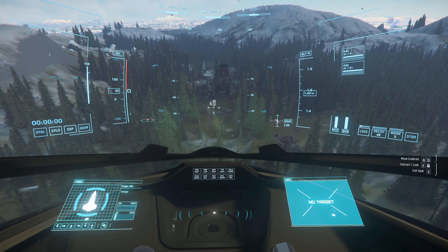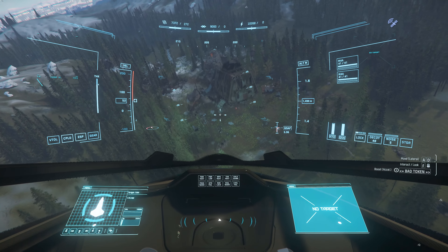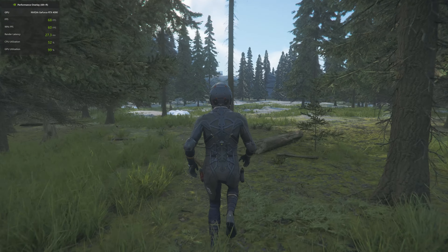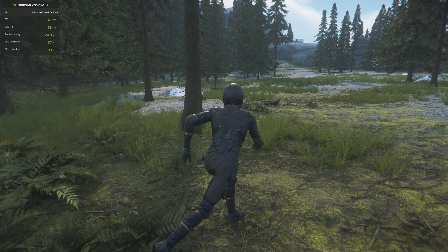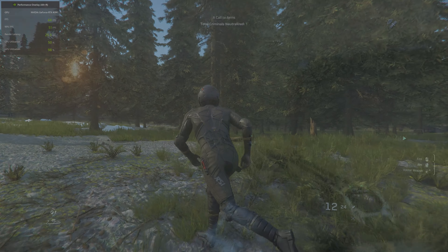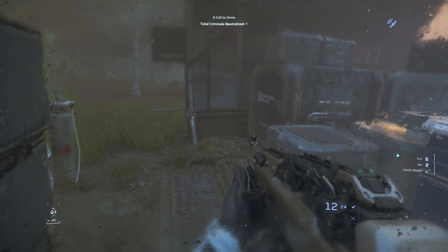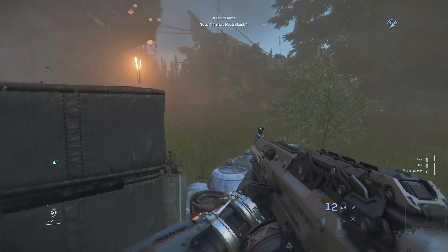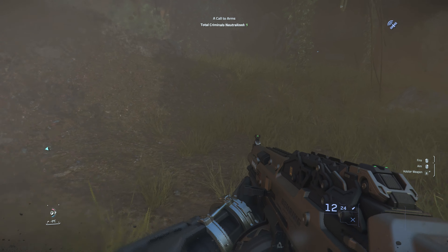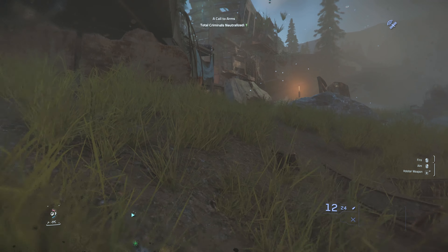The game still has some bad pop-in issues when flying around, but the density of the vegetation looks quite good and it gives me a lot of hope that they might be able to do some really cool full jungle planets like Kashyyyk from Star Wars or Pandora from Avatar. This will also probably be a significant factor for the updated Jumptown missions, one of which is going to take place on Microtech in a forested area, providing a lot more cover and opportunities for infantry to fight back against prowling ships overhead.